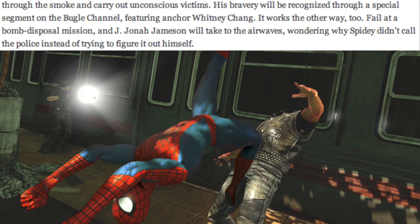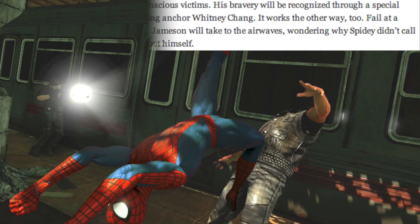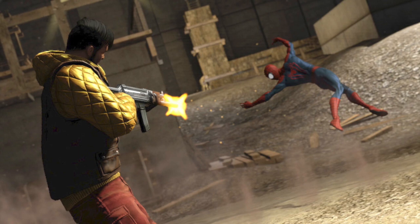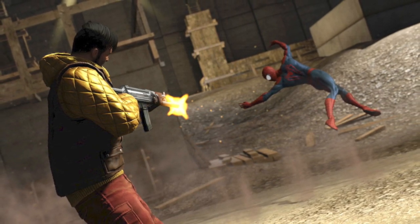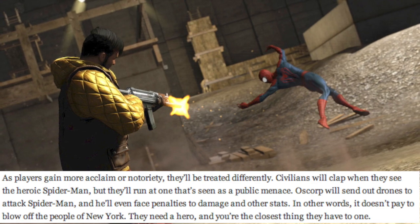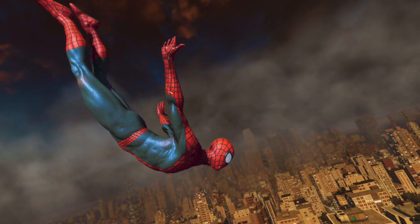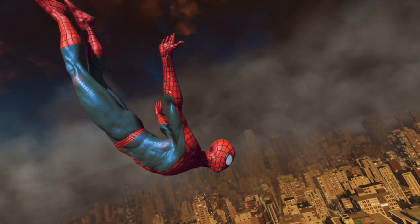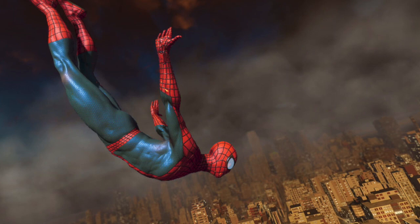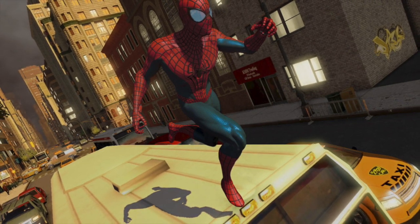Moving on to the Hero/Menace system — you get side missions as you free roam in New York, and whether you choose to intervene in these side missions, such as bank robbers and burning buildings, if you intervene you'll become a hero and the Daily Bugle will report it. Whitney Chang is returning from the Amazing Spider-Man 1 game to report the news. However, if you're a menace, J. Jonah Jameson will go on the Daily Bugle radio station and insult you, making you out to be the menace you are for not helping New York. When you land in the streets, civilians will run away from you, which disadvantages you because it makes Spider-Man more vulnerable to damage and guns. You also won't be able to upgrade him as quickly because you're not getting enough points. It sounds incredible.